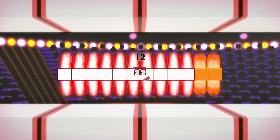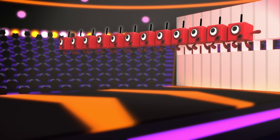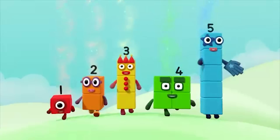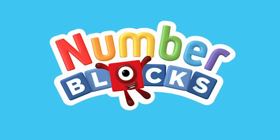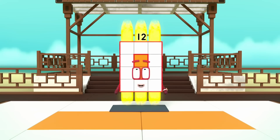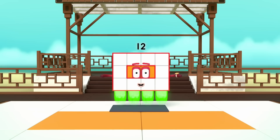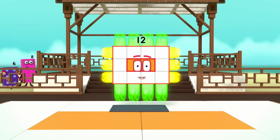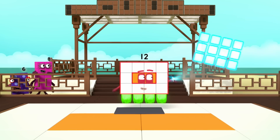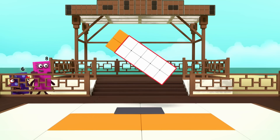Switch: I am 12 by one, which means I am also 12 blocks in one row. I am 12. I am three by four, I am a rectangle. Turn: I am also four by three.